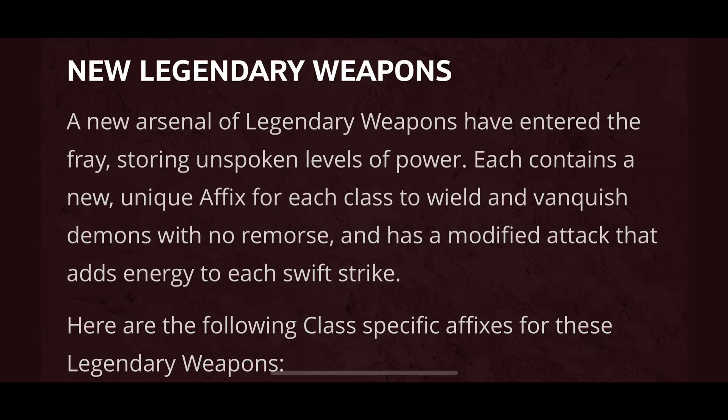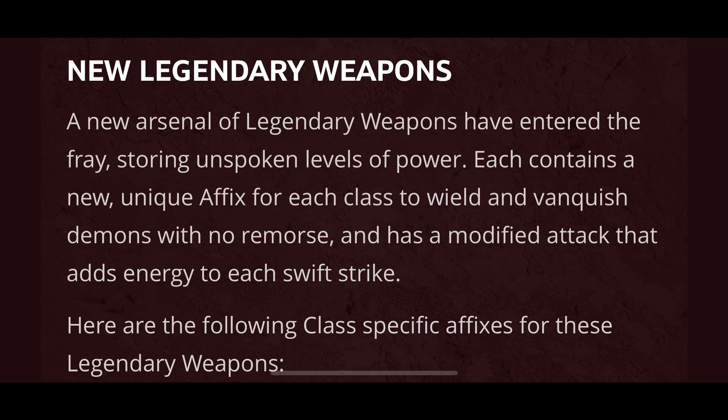Up next we have new legendary weapons. A new arsenal of legendary weapons has entered the fray, storing unspoken levels of power. Each contains a new unique affix for each class to wield and vanquish demons with no remorse, and has a modified attack that adds energy to each swift strike. Looking specifically at Wizard: Fault in the Foundation — Lightning Nova now randomly cools down arcane lightning in a targeted area, dealing damage and knocking back enemies hit.